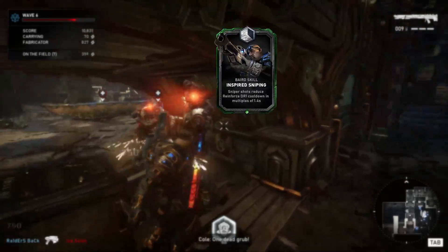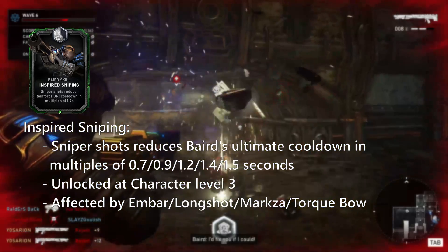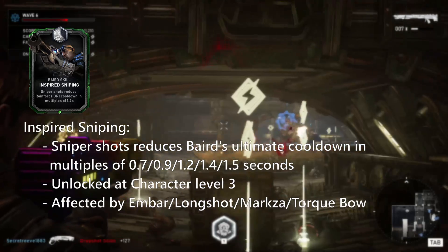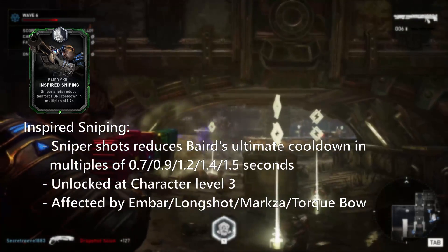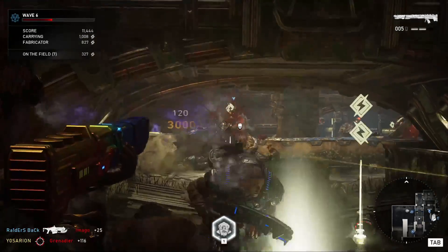Lastly, Lucky Shot — sniper shots reduce the cooldown of Baird's ultimate multiplicatively. This card is best used alongside Bloody DR1. Only use it if you plan on using Baird's ultimate as often as you can. Now we've covered the skill cards, let's look at his perks.